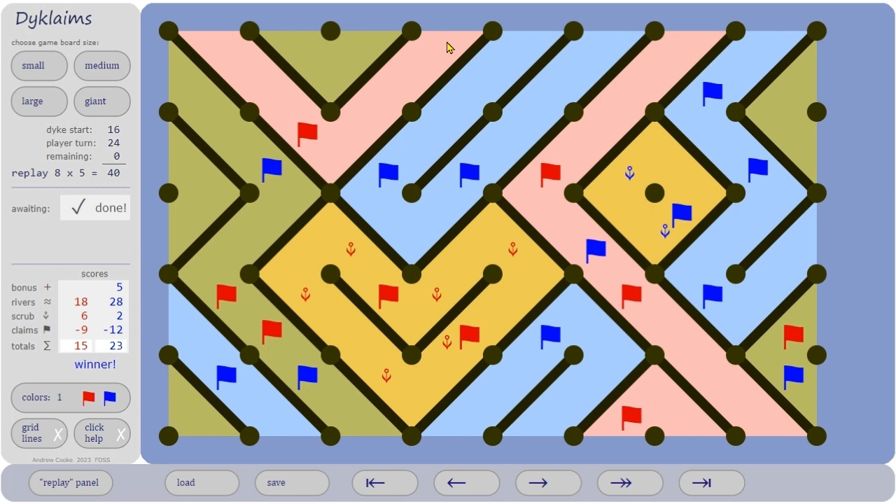Here we have an opening from the sea to the sea — that's a river — and here's another one. This river is blue because the blue player put two claims in and won the river, and this one's red — red won that river. Here's another blue river. This river had two red claims and one blue claim, so red won that one. But here there were two red claims and two blue claims, so this is just stagnant.